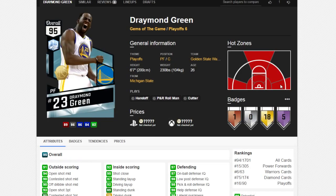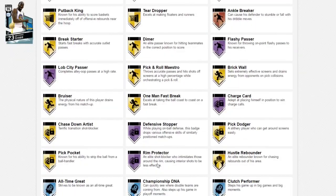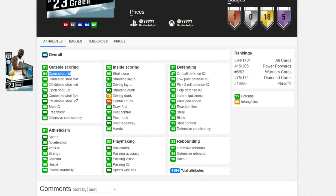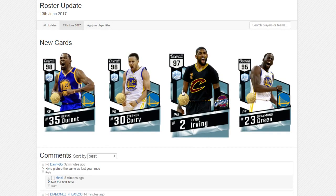The final player that I don't think anyone really cares about is Draymond Green with five Hall of Fame badges: flashy passer, charge card, defensive stopper, rim protector, and lob city passer. 94 mid-range, 93 open shot three — that's actually not bad — 97 on-ball defense, 92 rebounding. But we all know out of the four cards we want Diamond Kevin Durant, Diamond Steph Curry, and Diamond Kyrie Irving.